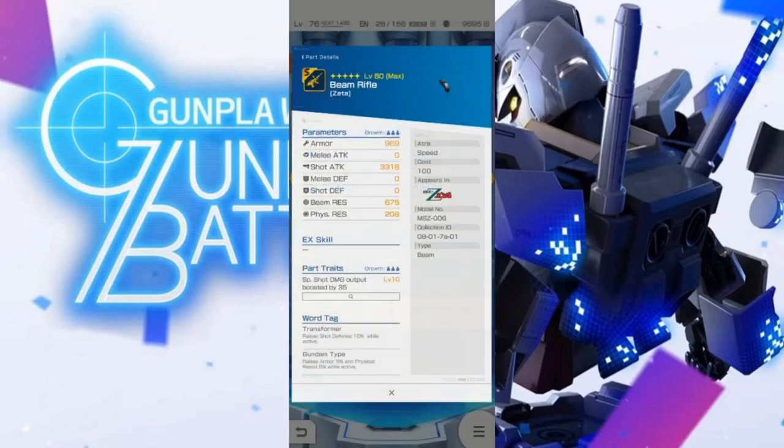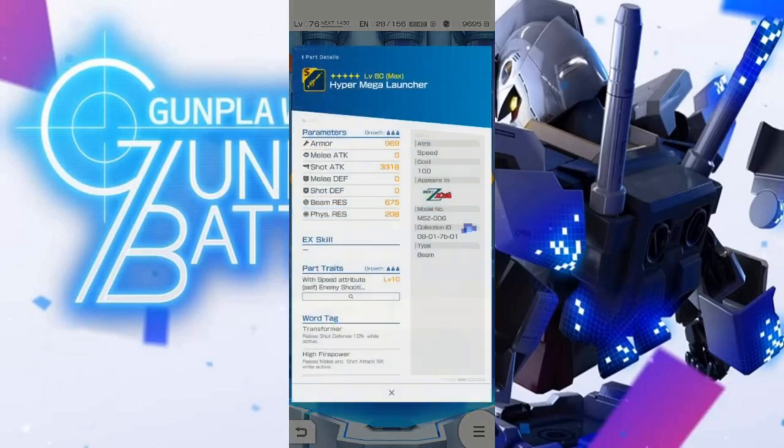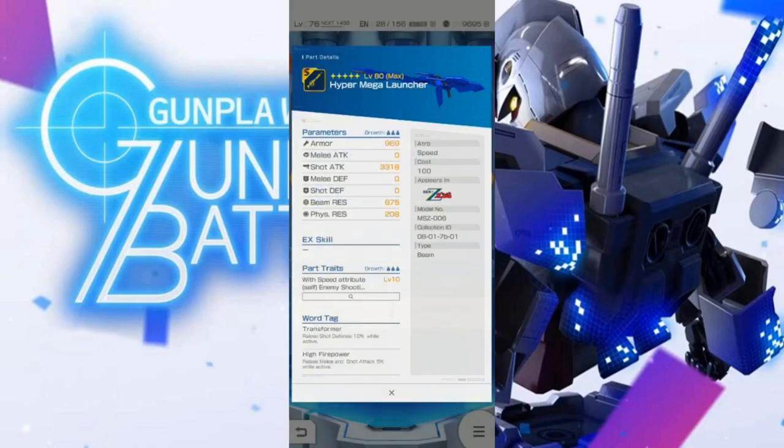That has pretty decent stats — I'm curious, 3318. And then there's the hyper mega launcher, which also has 3318. The rifle: enemy shooting power reduced by 30%. I don't know how to feel about that — it's not a bad trait, just flat reducing enemy shooting. I almost wish it just had more of a self-buff to it.